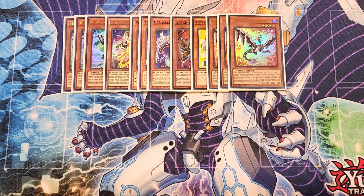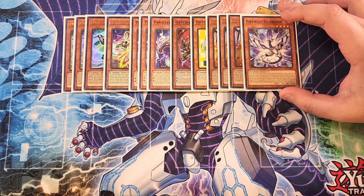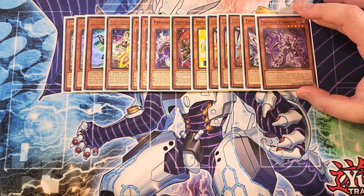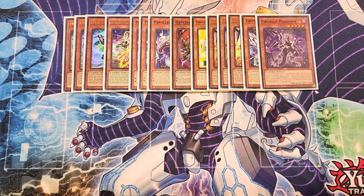We then play a single copy of Firewall Guardian. Firewall Guardian is a great target to summon off Defensor — if this card is sent to the graveyard as material for a Link Summon of a Cyverse monster, you can Special Summon this card (but banish it when it leaves the field), making it a really good extender. We then play a single copy of Firewall Phantom. Having two targets for Defensor helps a lot since we play three copies of Defensor. Firewall Phantom lets you add a Cyanite Spell or Trap from your deck to your hand, then discard a card, when used as Link material.